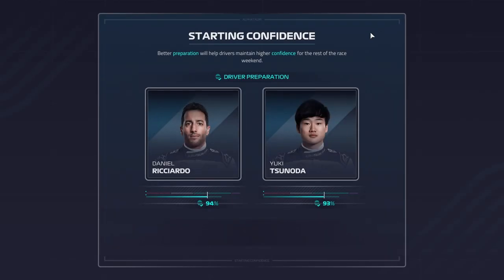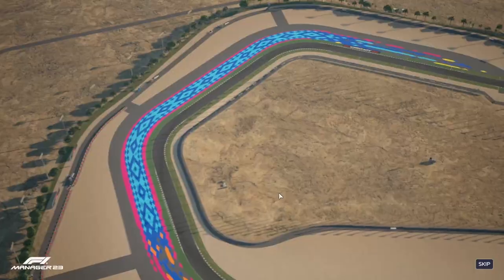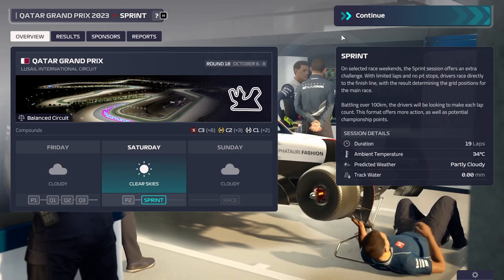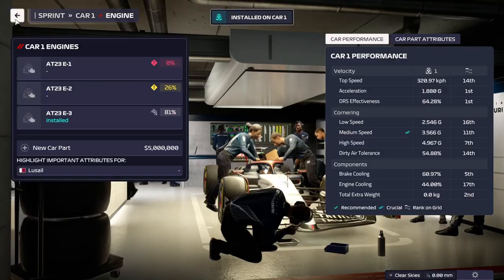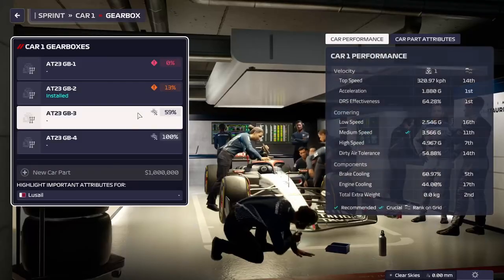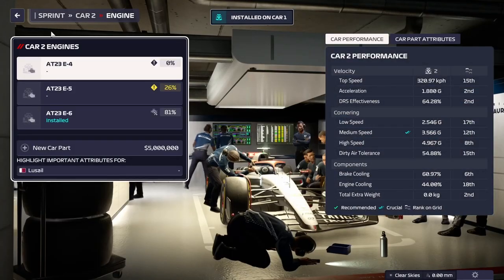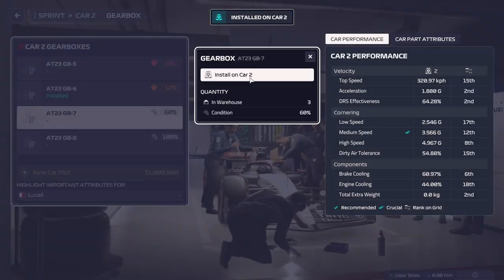If we were to manually do this second practice, we'd send them out on longer runs - probably a medium and softs - doing two different stints to maximize track acclimatization. But we're going to simulate it because it's just as quick. We are now ready for the race itself, though because we simmed we didn't really reach 100% track acclimatization. That confidence gets a calculation before qualifying and another calculation after second practice. Once we're here, we want to switch back to our good parts - this is a race.